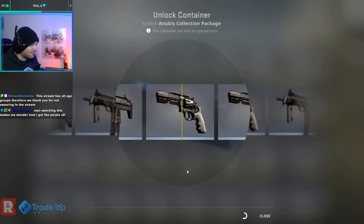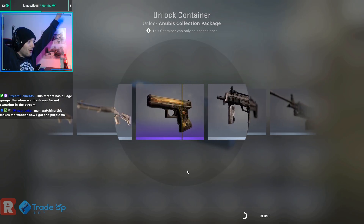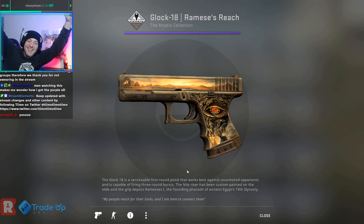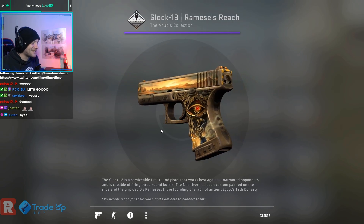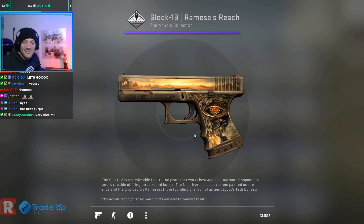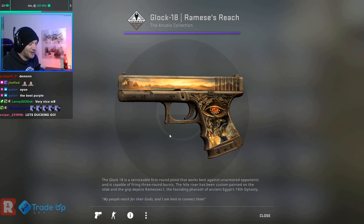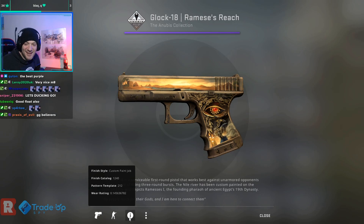Can we get anything better? Oh! Oh! We got a purple! We got a purple! There it is — we got the Glock in purple. Nice, dude! That is really, really cool. That is a super, super good one to get. I really like the Glock — the Glock's great. And it's in minimal wear as well — minimal wear Glock. Let's go again.